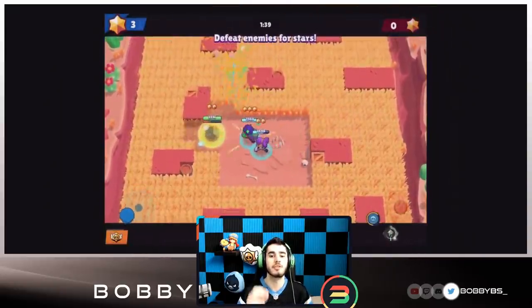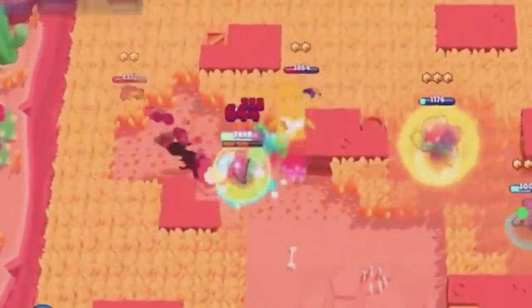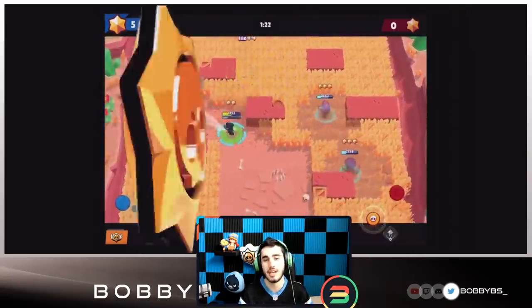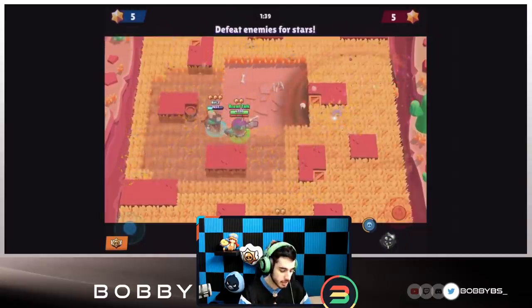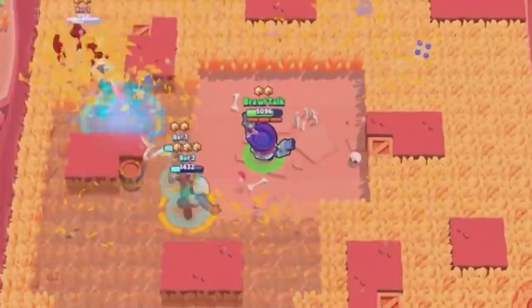Crow gets a shield of 60% of incoming damage for three seconds. This is really good for something like a crow jump score in Brawl Ball — when you throw the ball forward and go for the goal, that's going to be really useful. We might see Crow being played more because of this.